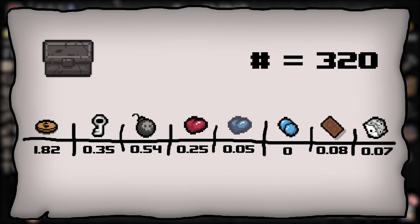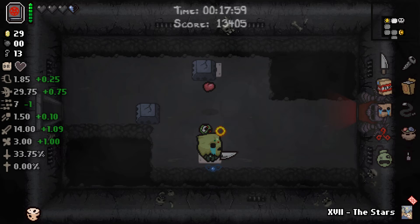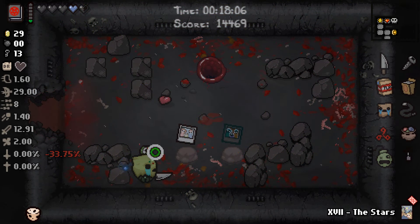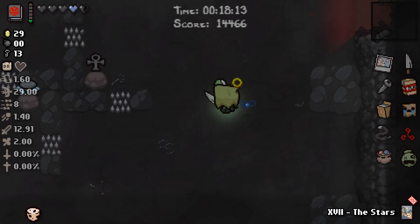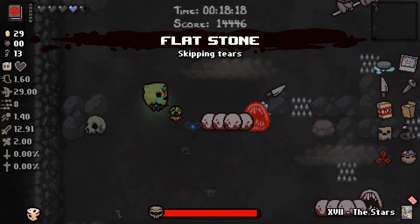Golden chests and stone chests still have the advantage of dropping an item when you open them, and the odds of getting an item out of each is about 20%. Essentially you're paying a key or a bomb for that 20% chance of getting an item. It's never a great idea to spend consumables purely chasing an item given the low odds, but if you have spare keys, there's about a one-in-five chance of getting an item out of these chests.